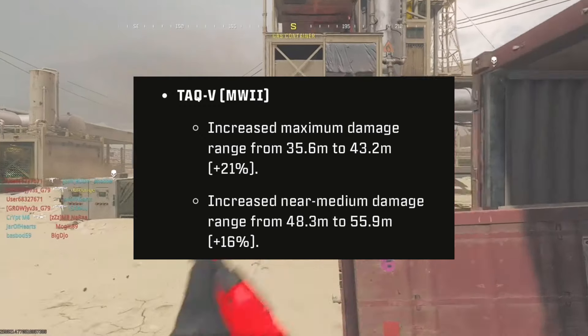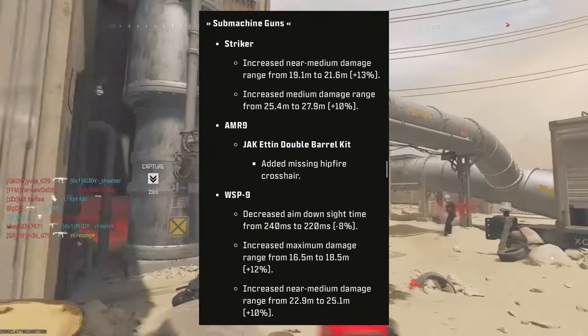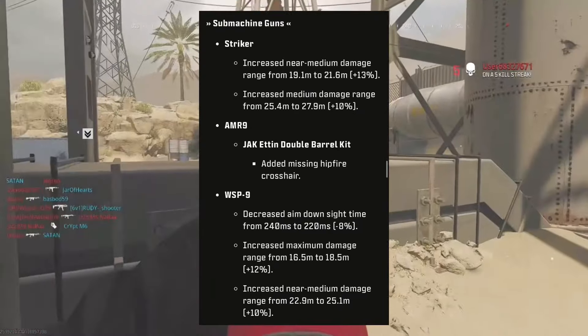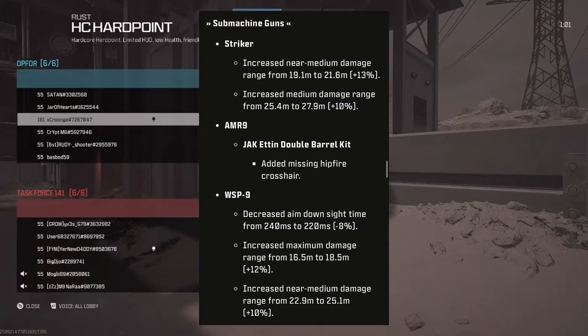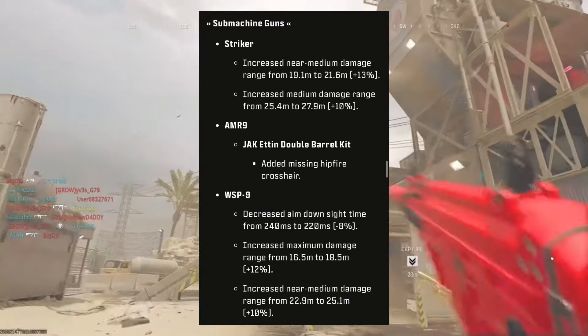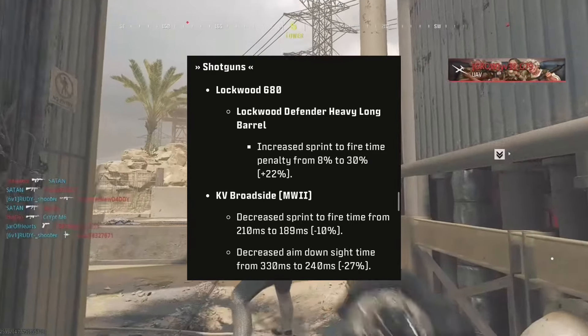For SMGs: the Striker has increased near medium range and increased medium damage range, which sounds pretty good. The AMR has added the missing hip fire crosshair. The WSP9 has decreased aim down sight time — which is significant — as well as increased maximum damage range and increased near medium damage range. The WSP9 could be something to look out for.